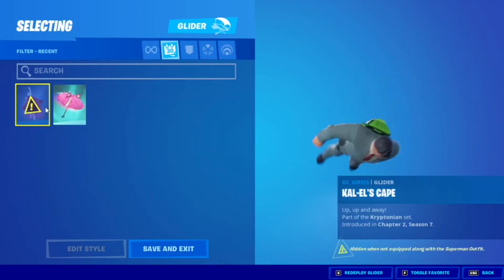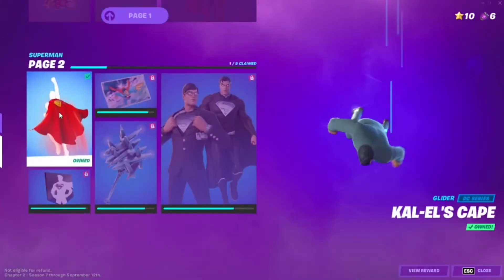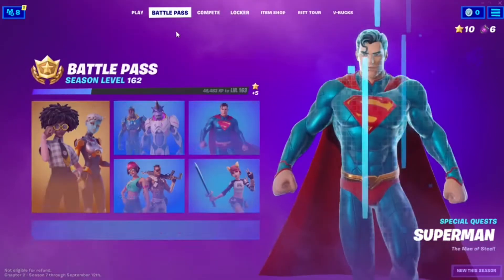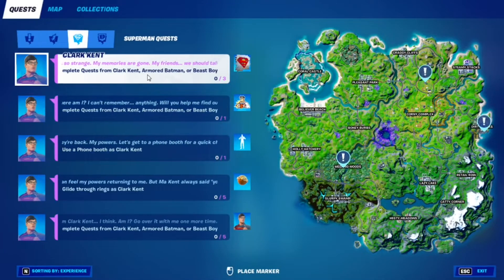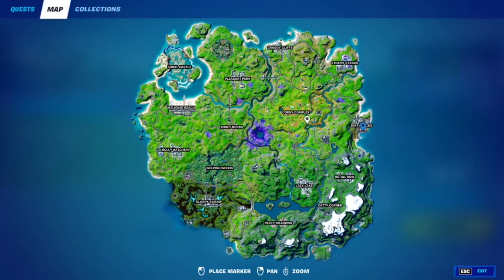Except you can't actually use the cape without Superman, so yeah. I don't know exactly what I did to get the cape, but I just got it right away. So the challenges to unlock Clark Kent are: complete quests from Clark Kent, Armored Batman, or Beast Boy. These are new NPCs that just got added to the game, and they're placed all over the map.